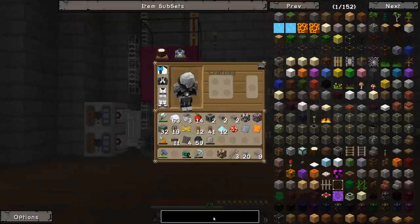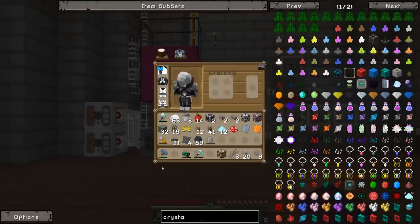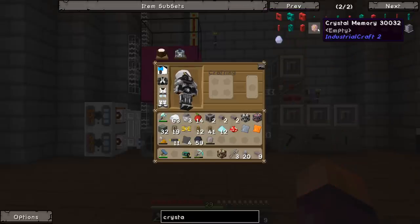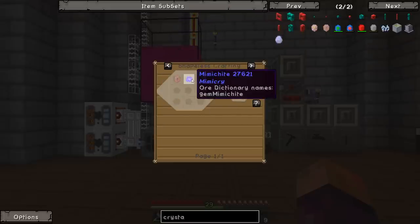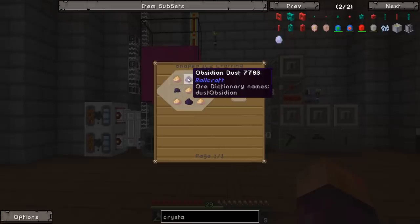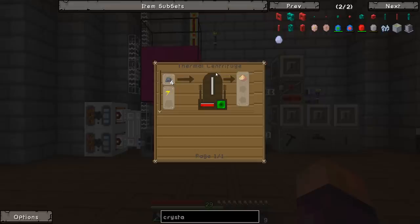These machines take quite a few extra things to make that I didn't anticipate. For instance, the pattern storage chest stores data on crystal memory. Crystal memory is made from raw crystal memory, which is made from obsidian dust — pulverized or macerated obsidian — and silicon dioxide, which is only made in a thermal centrifuge using clay dust.